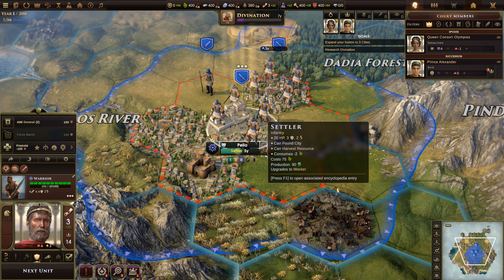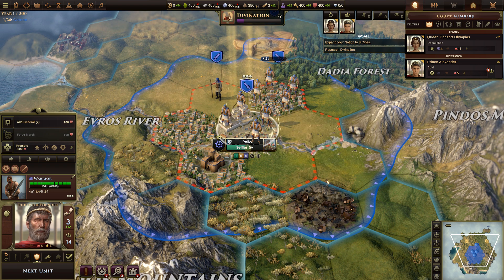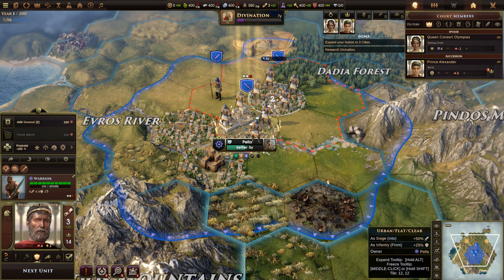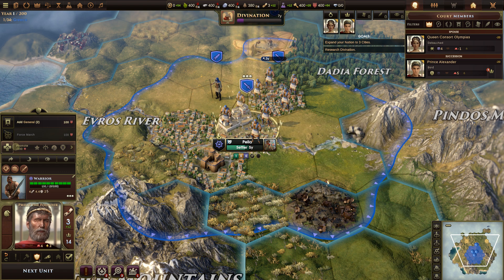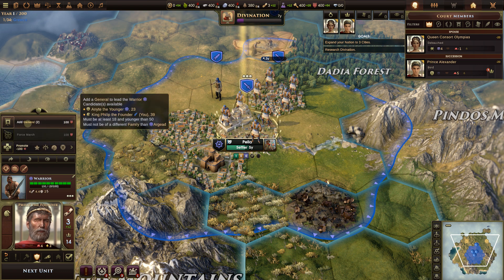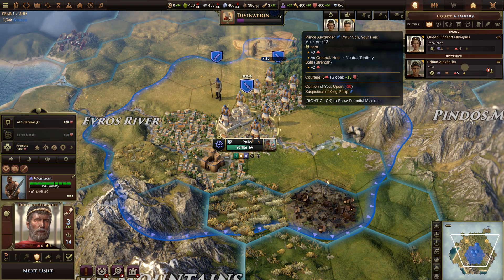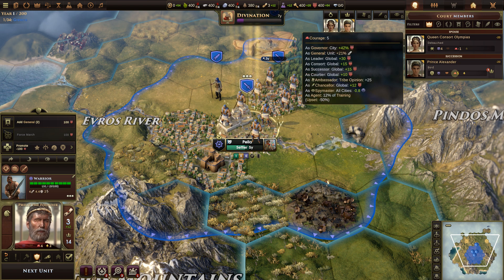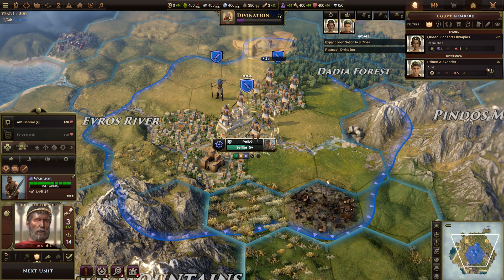After the settler, we can decide whether to build slingers — assuming we've researched Trapping by then — or another scout, or warriors. We're probably going to want to promote one warrior group, then it'll have to cool down. The other one we'll add a general to. Our prince is pretty good — he's going to add a lot to a unit, so we may want to put him in as one of our generals along with Philip the Founder.